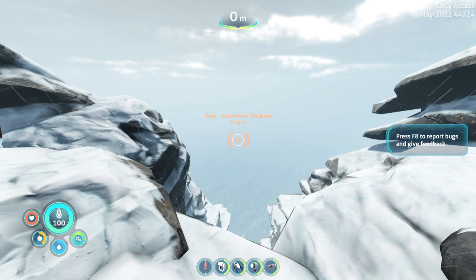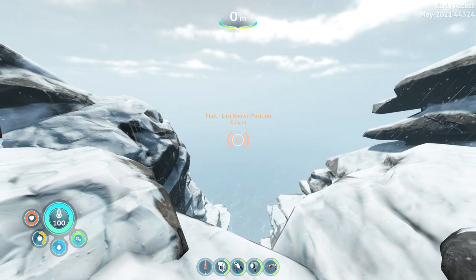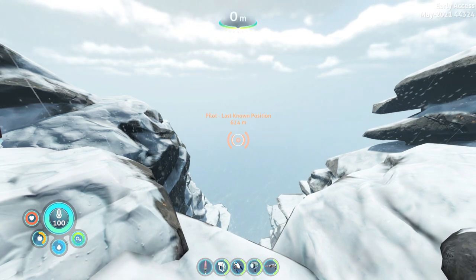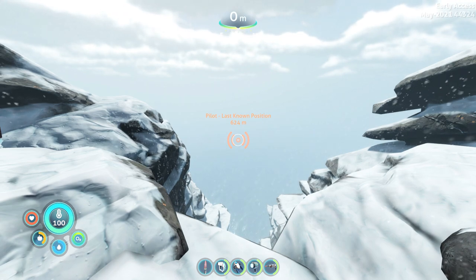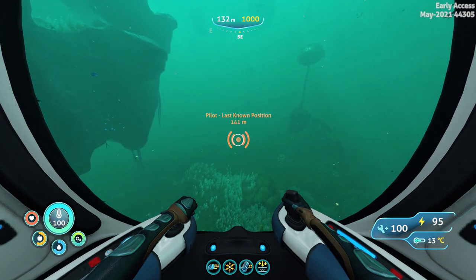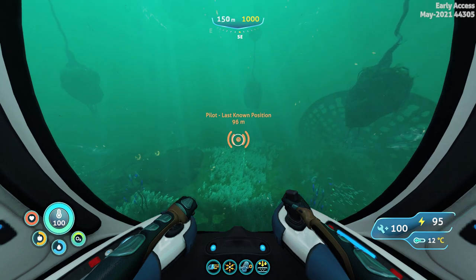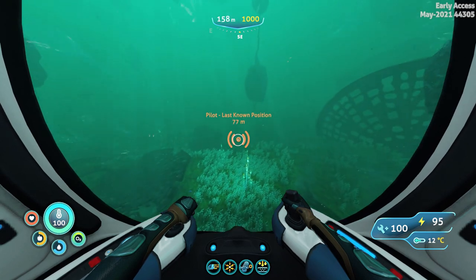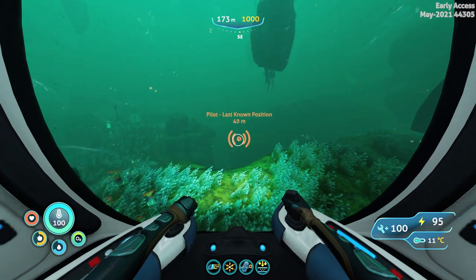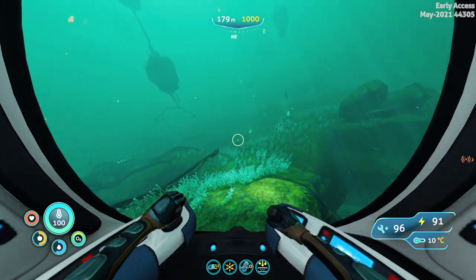So what we need to do next is find where the pilot has gone. To locate the pilot's current location you will need to have an upgraded depth module for the sea truck. I recommend that you at least have a mark 2, which will allow you to go to depths of 650 meters — this location is located around 500 meters deep. Once you reach this marker you will probably notice that it leads to nothing.